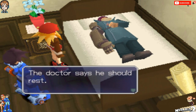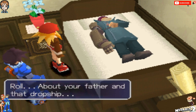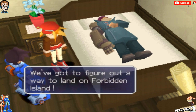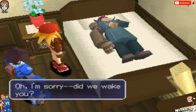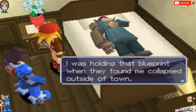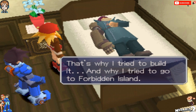Meanwhile, at the hospital, the doctor says he should rest. His family is on their way here, I guess he'll be alright for now. Roll, about your father and that dropship. I know, but I don't think now's a good time. Besides, we gotta help Gramps, right? True. We gotta figure out a way to land on Forbidden Island. Listen to me. I'm sorry, did we wake you? I heard what you were saying. Unfortunately I lost my memory, I don't know if I can be of any help. I was holding that blueprint when they found me collapsed outside of town. I don't know why I had it or where I got it, I can't remember. That's why I tried to build it and why I tried to go to Forbidden Island.